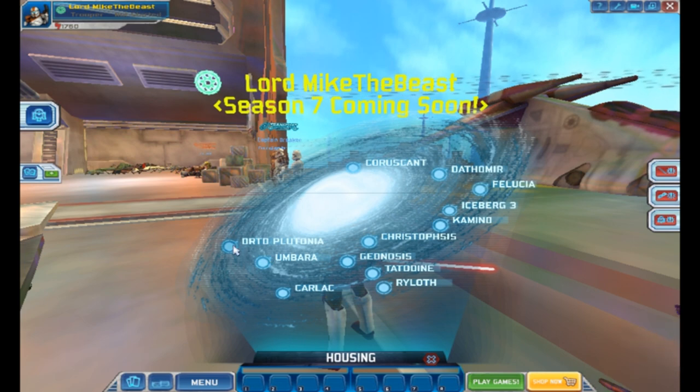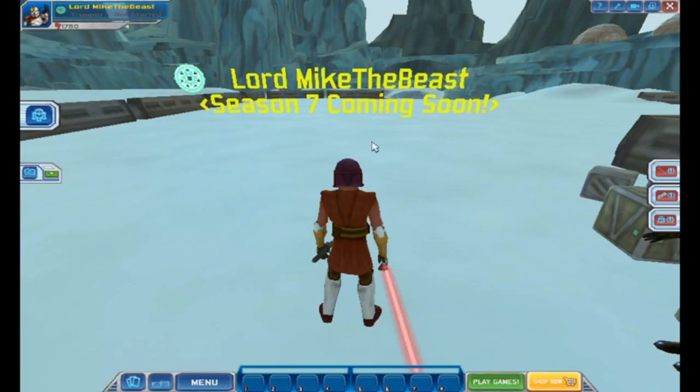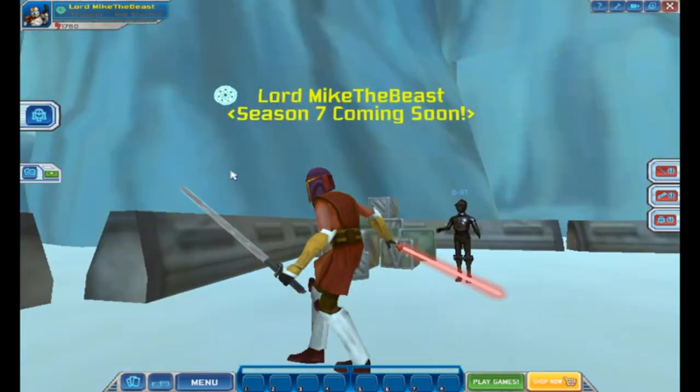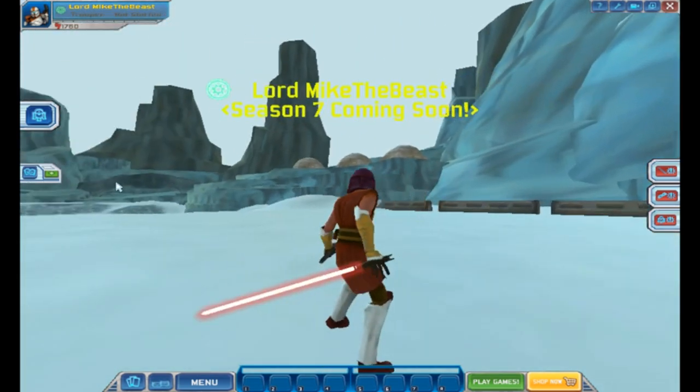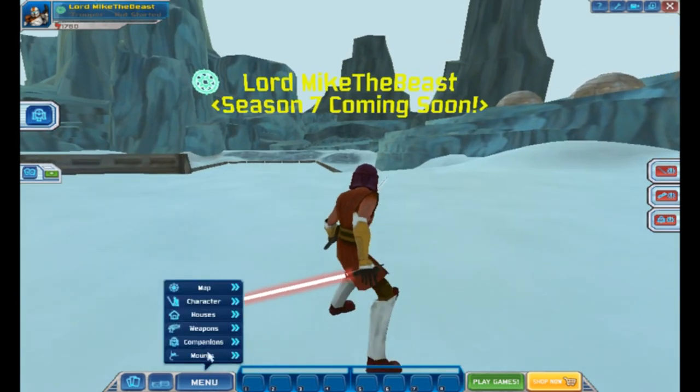We'll start off to the left and go to the Ordo Plutonia. It looks like they got the loading screens all good. Gotta admit, I love Savage, Oppressed, Darth Maul, and Asajj Ventress. There should be a model in like a Battlefront 2 mod or something like that. As you can see, this is what the Ordo Plutonia lot looked like back when Clone Wars Adventures was around, which is always pretty cool.